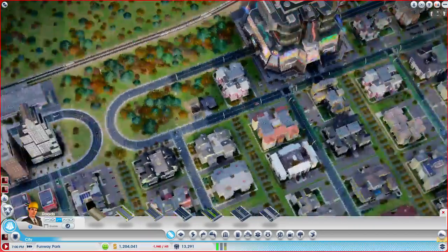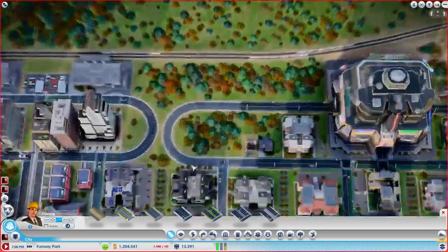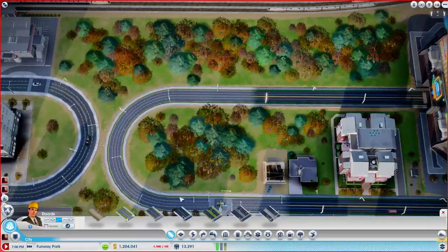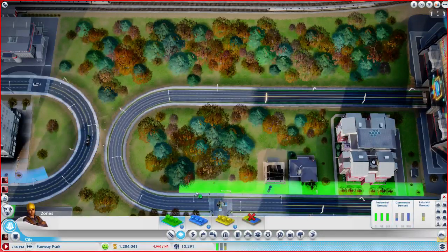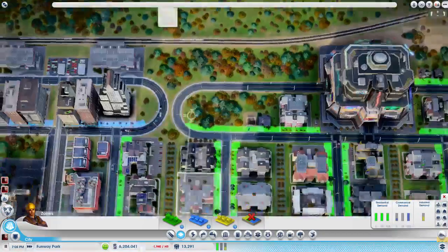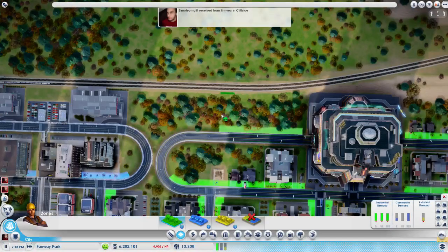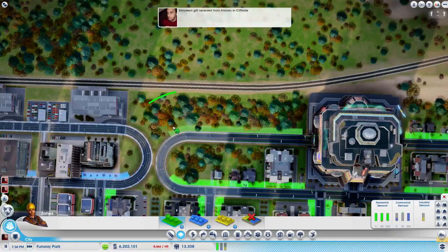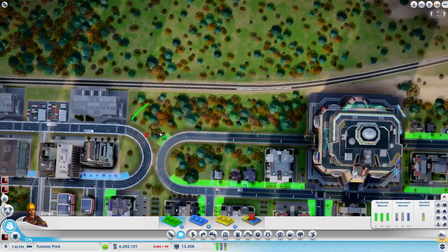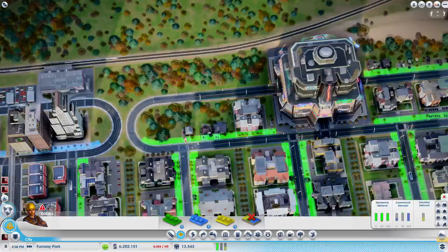I don't care if they connect — they don't have to, because I'm going to be stupid anyway. Oh, and we can zone back here — oh, that's so close, that's going to suck, they're going to be little houses. Let's actually not zone those back here then, think about something else to do.